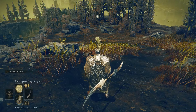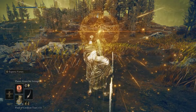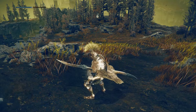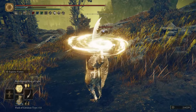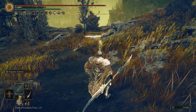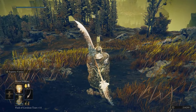As for the spells, I have the Golden Vow, Flame Grant Me Strength, and Black Flame's Protection to give us more damage negation. I also have Multi-Layered Ring of Light — this spell is absolutely awesome. It's like a long-range Holy Snipe that just kind of stays there, and you can charge it for a bigger disc. I have Minor Erdtree on here just for fun.